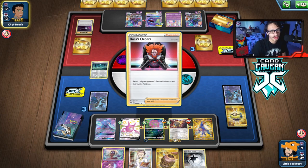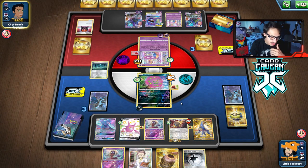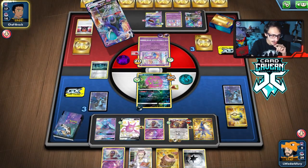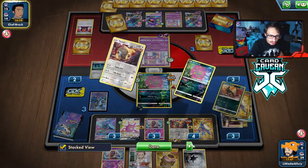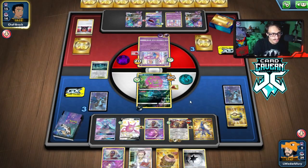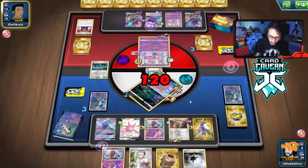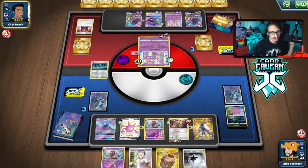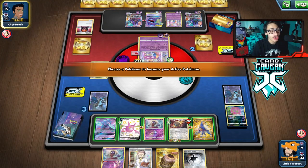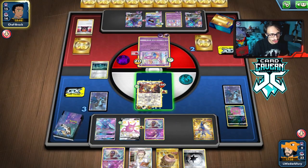They could also KO Oricorio. There's the Boss — what are they gonna knock out? They're actually going to target Spiritomb, which is fine. It doesn't matter what they knock out — both can take out anything on the bench. Interesting that they targeted Spiritomb and not Tauros. We just need to find Boss to win the game. If we rip Boss's Orders off this draw, we win. We're drawing four cards with nine in the deck.